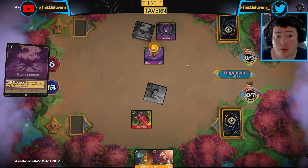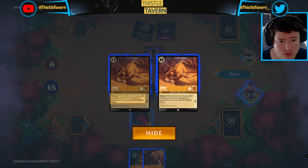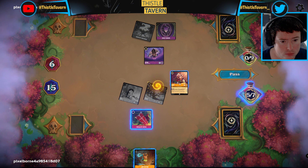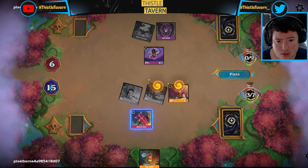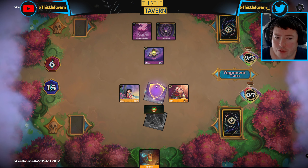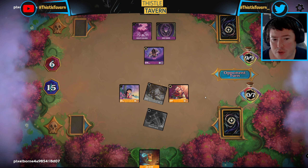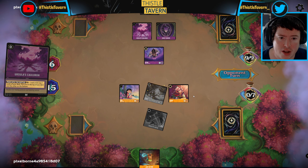Their top decks are definitely more impactful than ours, but that's actually really good because this Jafar is only going to be able to get two power. We can do this and then still get one. I probably shouldn't have exerted the Simba because it did give them an opportunity to draw Rafiki to kill Simba at least. I didn't actually check my resources - I had enough to do what we needed to do.